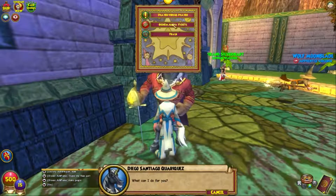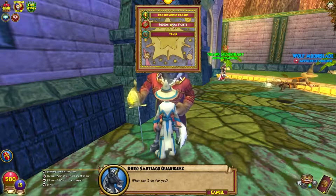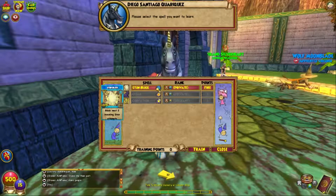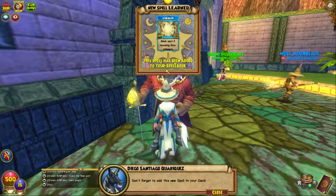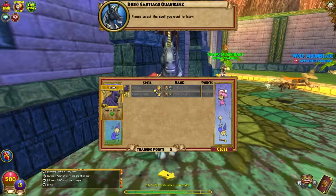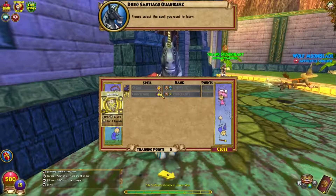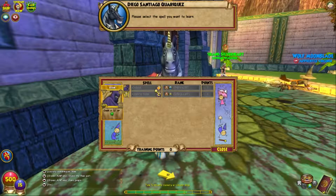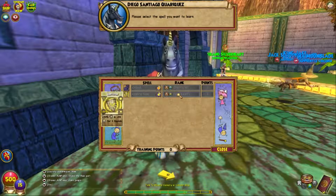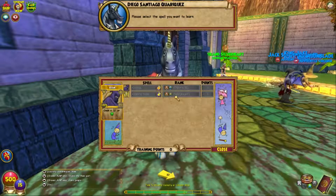You can redeem arena tickets which you earn by winning duels with other players. From Diego you can train things like Stun Block — I get this for free since I'm Ice. It's kind of useless right now but it blocks the next two stun attempts from enemies. Cloak and Conviction are Sun and Star astral spells that you don't get until Celestia, which is another world quite a while away, and they require training points which we have zero of right now.